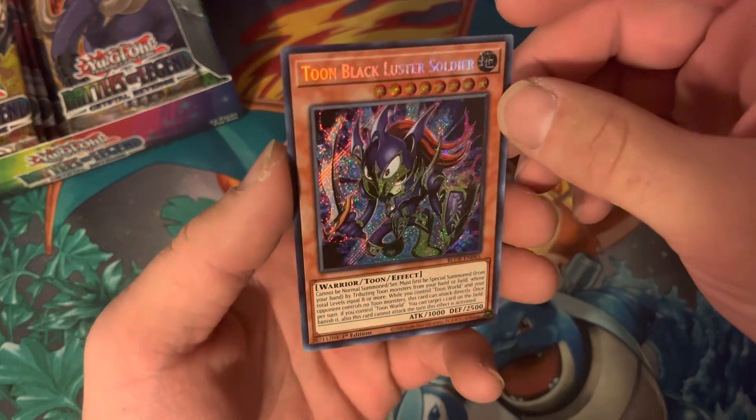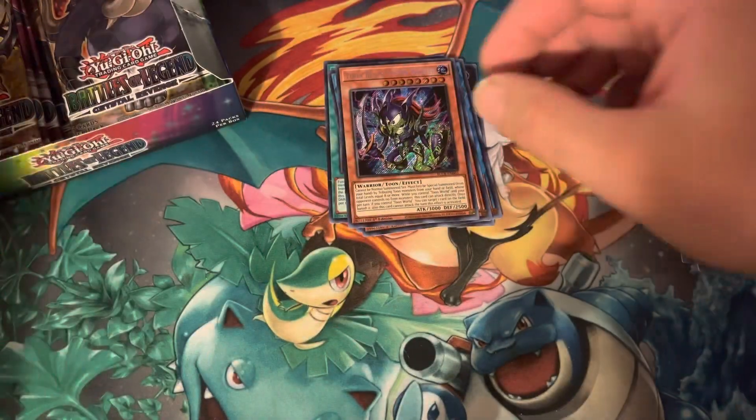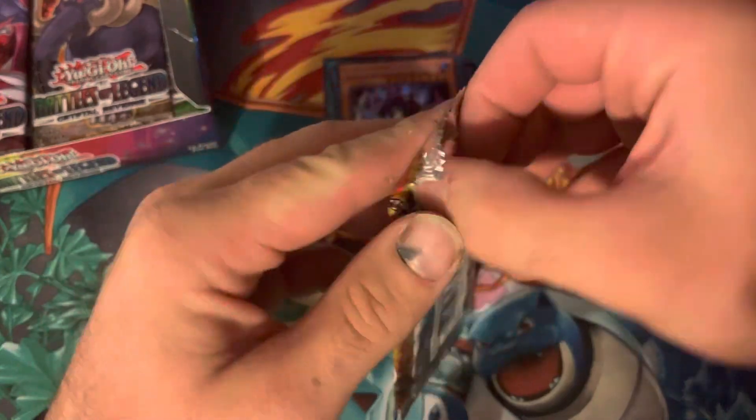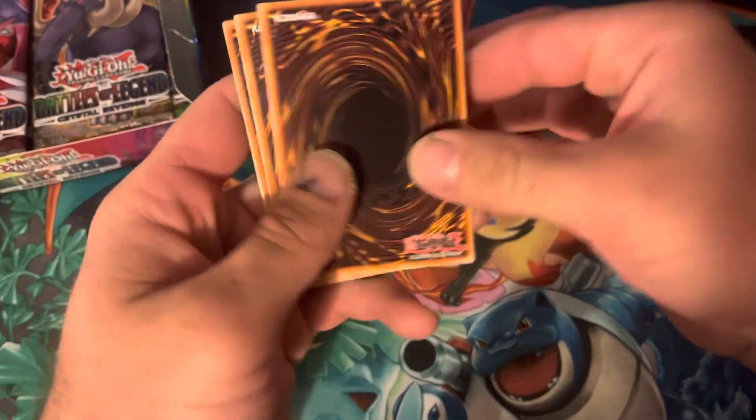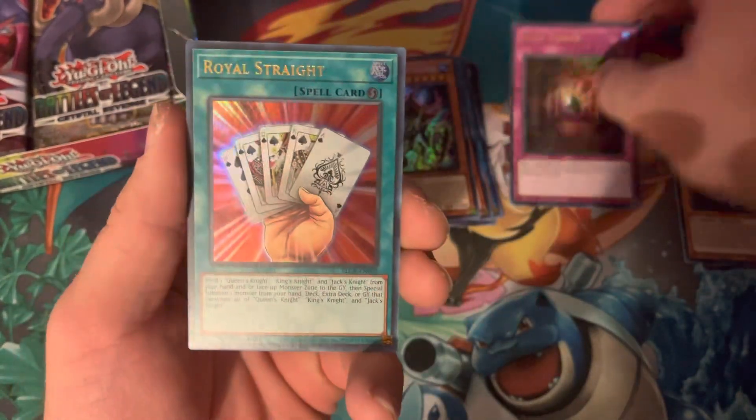Toon Black Luster Soldier! I like that. That's a pretty cool looking card. I don't know what it is, but it's the Toon cards. If I was going to make a deck, I'd probably make a Toon deck. There's something about the characters - it just looks cool.